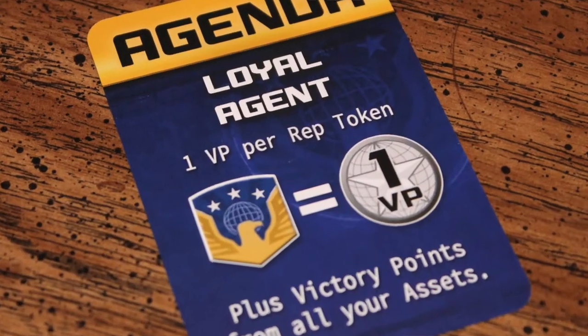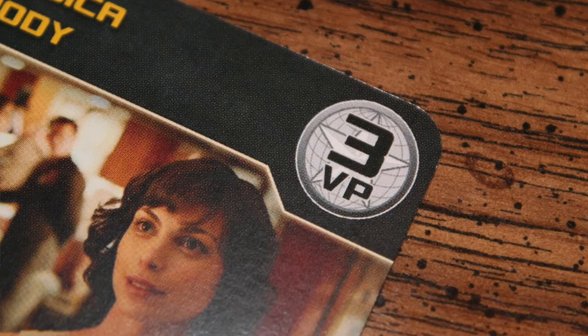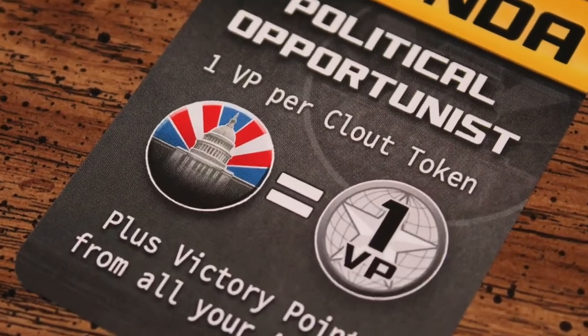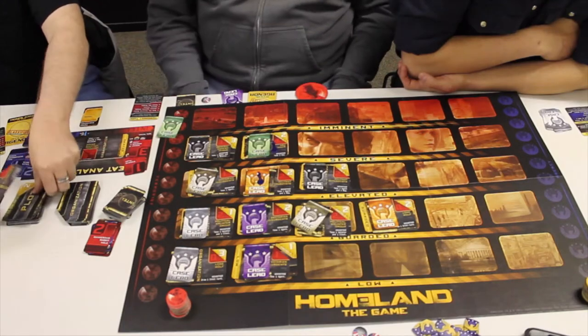Then you add up tokens based on your agenda. Loyal agents with the most agency tokens — plus asset card victory points — win. Political opportunists with the most political clout tokens win. If during the accusation phase the actual terrorist is not identified, they flew under the radar and win the game. That is just a very basic overview of the rules — there's quite a bit more to it, but that's it in a nutshell.